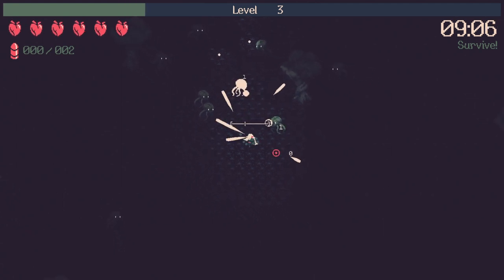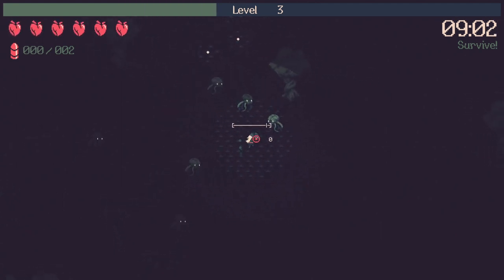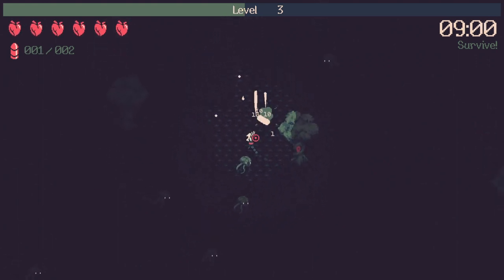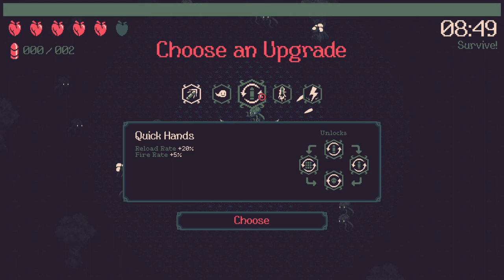Like this roguelike genre that is emerging because of Vampire Survivors, you level up by picking experience orbs from the ground, and for each level you are able to choose one upgrade either in the form of a passive or an ability.